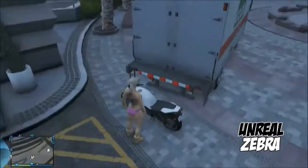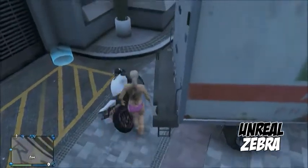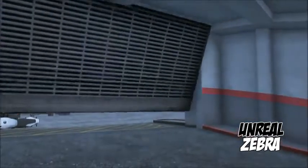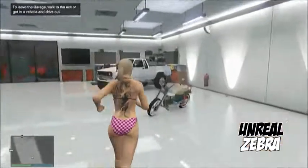The stock motorcycle is used to make a ramp out of the Mule truck. What you're going to do is call Pegasus and get the Mule truck and bring it to your apartment. Then you're going to take the stock motorcycle and put it behind the Mule truck, and what it should do is make like a ramp for when you come out with your fully customized bike.